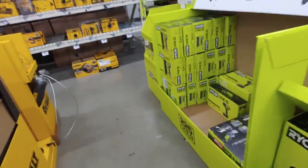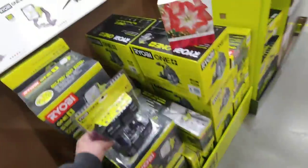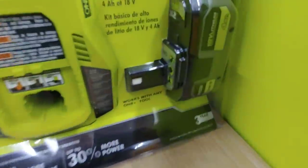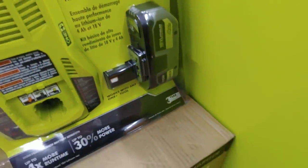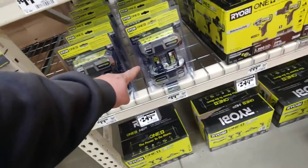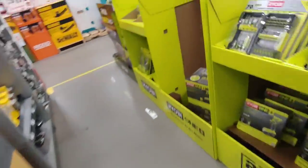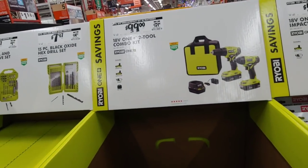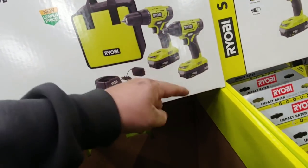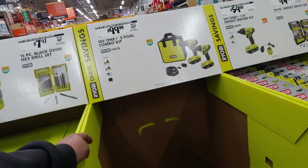We're over here checking out some Ryobi Days. This Home Depot is getting pretty tapped out on the double packs. Two 4-amp-hours for $79, but these are the non-HP. When you get $79, you get one HP and a charger. Over here, there's two HPs for $100. This is really the best deal right here. For $100 you get a drill with a half-inch chuck and an impact - quarter-inch drive impact driver - with two 1.5s and a charger. That's a good deal for $100.